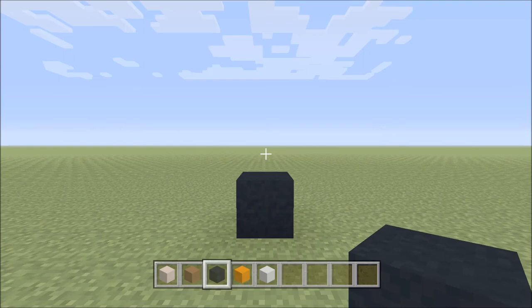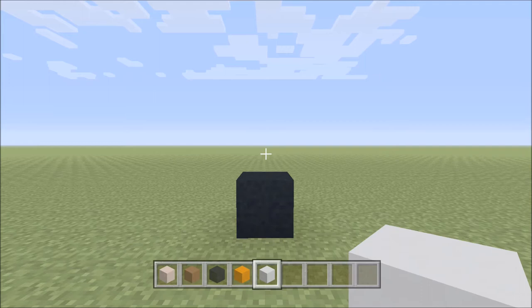For this build we're going to need a few different blocks. They are White Terracotta, Brown Concrete, Black Concrete, Orange Concrete, and finally White Concrete. Just to keep the White Terracotta and White Concrete separate, we're going to refer to the White Concrete as White Concrete because we're only going to use two blocks of it in the entire build. And we'll just refer to the White Terracotta as White throughout the build.